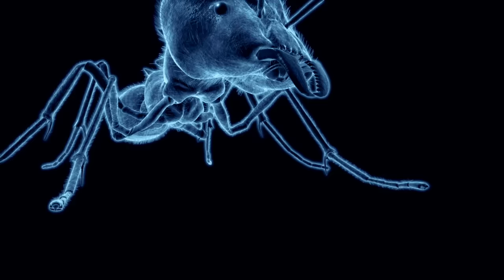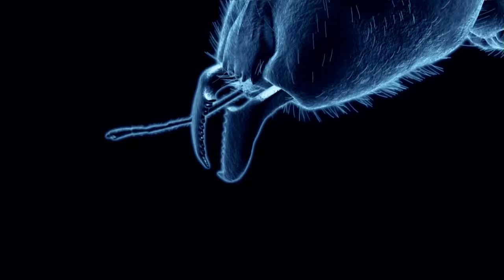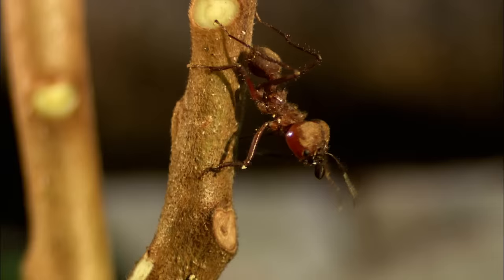These hulking warrior ants dwarf the workers. Their bodies are protected by tough armor. The massive bulbous head supports some of the ant world's most fearsome weapons — strong, hardened mandibles, powerful enough to pierce human skin, crush and slice. Look at those mandibles. They really act like chainsaws. If you want a leaf cut up, you call a worker. If you want another animal cut up, you call a soldier.